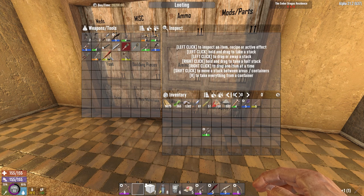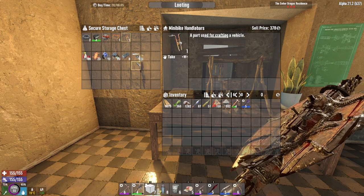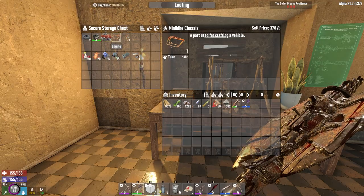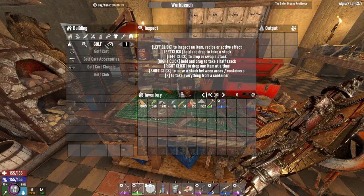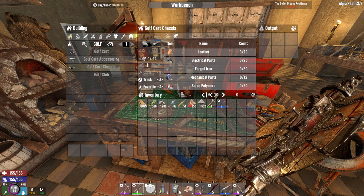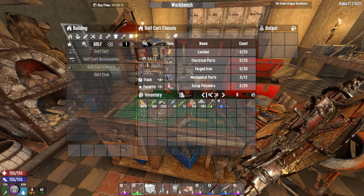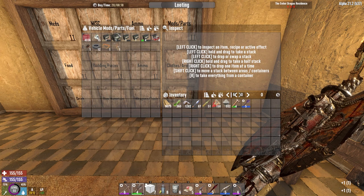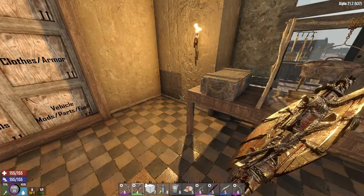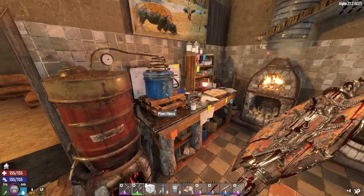I'm gonna put this in the tools area. I also finished making the mini bike chassis and handlebars, but I noticed the golf cart is actually the same tier as the mini bike. I think I'm going to ditch the mini bike — it's my fault for not checking. I just need some forged iron and two extra wheels.